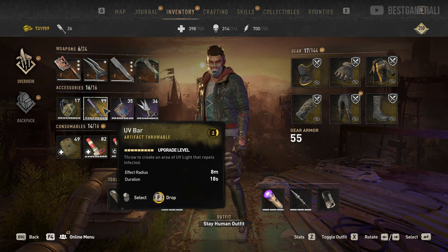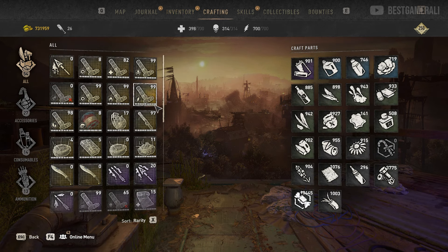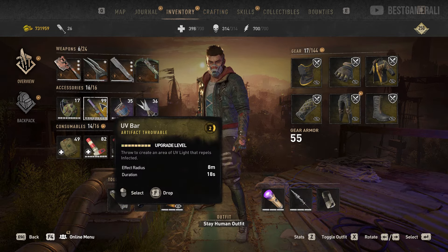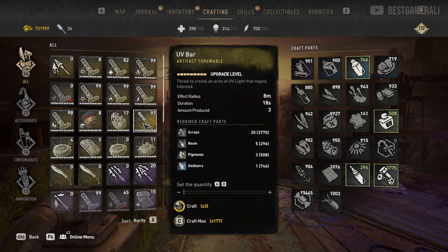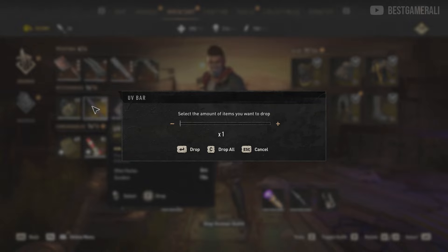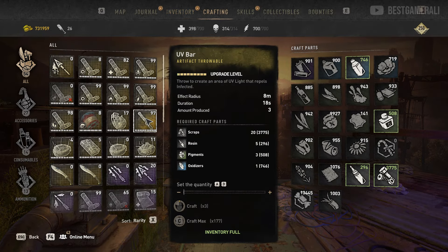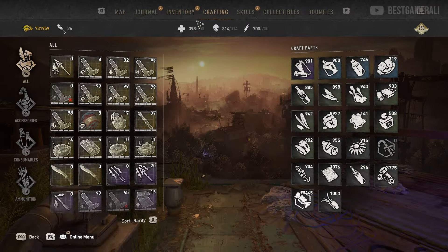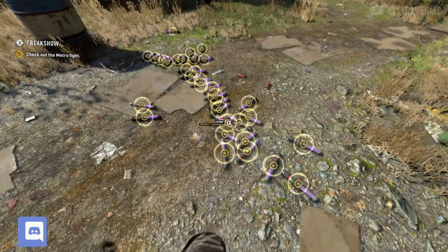This is not the limit — you can craft even more. Just repeat the same process with your favorite item. From the 99-stack of UV bars, drop 2 on the ground, go to crafting and craft the UV bars. Then navigate back to your inventory without closing the menu, drop 2 more UV bars, go back to crafting, and craft 2 more. Keep repeating this without closing your inventory until you have enough.